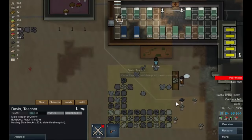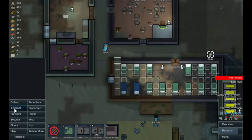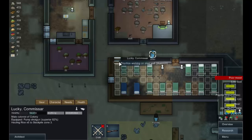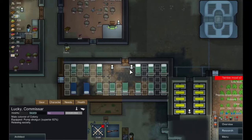Oh, we've used up the granite! Okay, cancel that and instead we'll build a bit of steel wall there. There we go, Lucky can get that done.